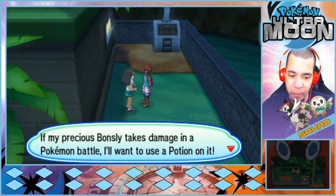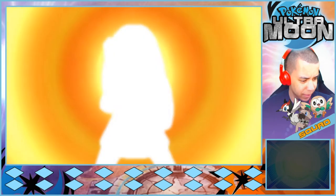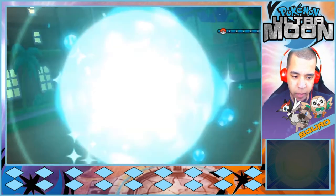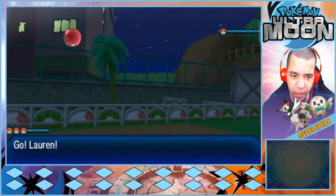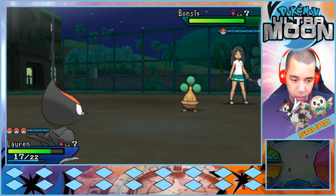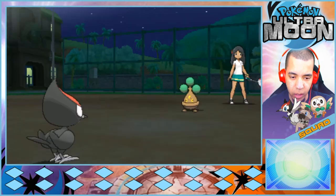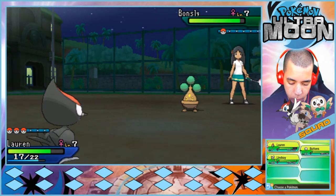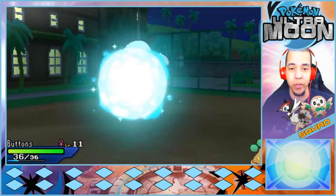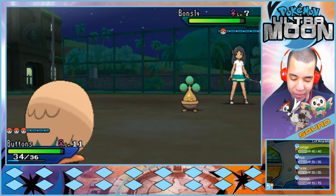If my precious Bonsly takes damage in battle, I'll use a potion on it. Is that what we're doing? Just theme — let's go! What's her name — K-Romi? Is that a Bonsly? Bonsly's just Normal type, right? I didn't heal? That's not gonna work. Oh, let's just switch in Buttons. I really don't want to get over-leveled, which is partially why I added three members to the team — because if I just went with Buttons, Buttons would evolve in this episode.